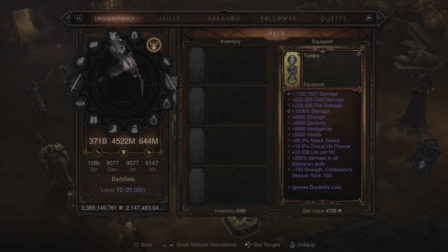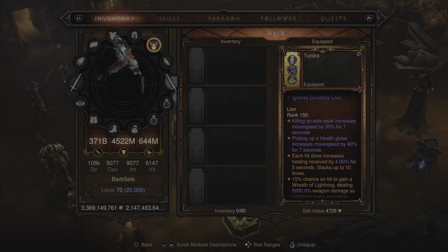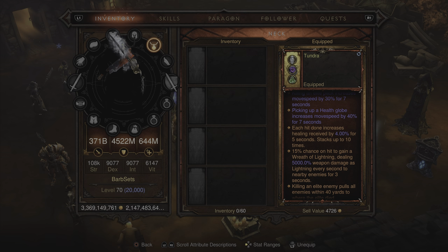Moving into the amulet, this is a rare level 1 amulet — the PvP amulet, to be exact — buffing all main stats. You get 7,000 regular damage, cold, fire, percent damage, 8,000 to strength, dex, and intelligence, 5,000 to vitality, 80% attack speed, 10% critical hit chance, 23,000 life per hit, 200% damage to all barbarian skills, ignores durability loss, and two movement speed increases — one after killing an elite pack and one after picking up a health globe.